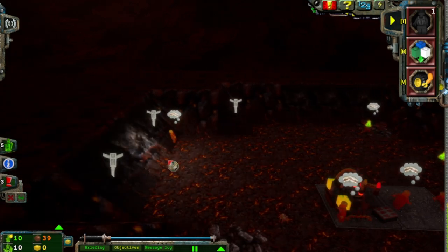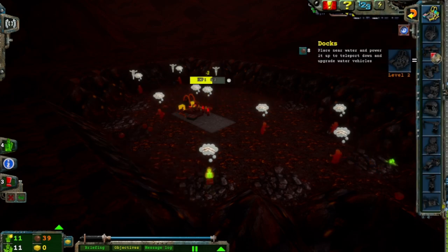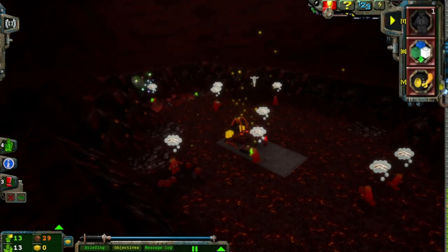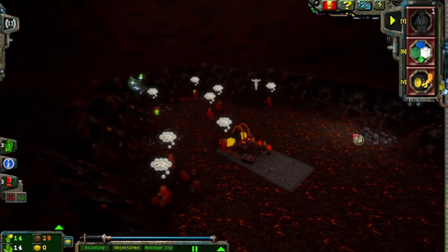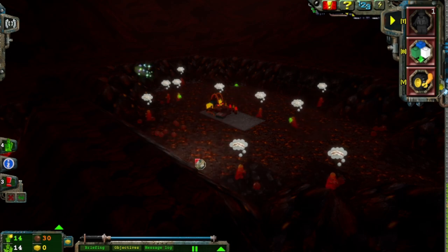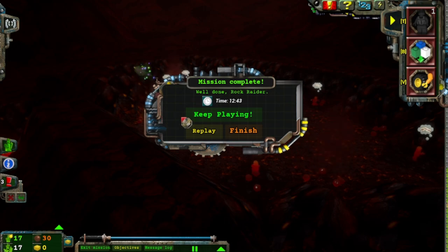Oh my gosh, we're so tired. All of you are hungry because we can't fill the canteen — well, we could potentially fill the canteen, but we're not going to. Oh, a recharge seam. Nice. Just keep getting those energy crystals. Just keep doing it — we need one more and we got this. Might have been better to make a small digger to get through all of that because the dynamite needed to be so far away, but there we go.